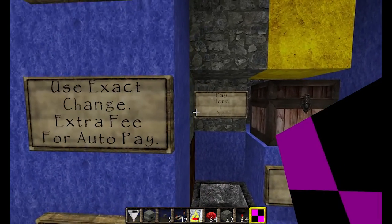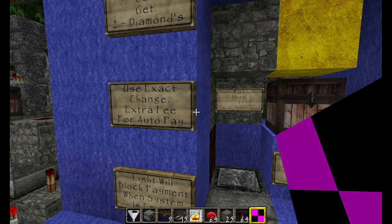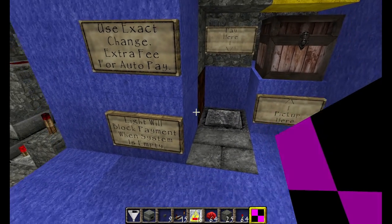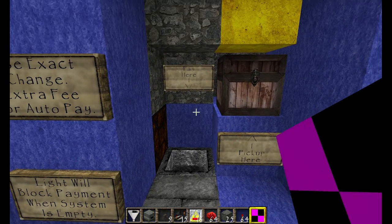Some of the features are: you need to use exact change or it will charge an extra fee in addition to the five cobble per two diamonds ratio. But if you pay the right amount, let it process, and then pay again, it will be at this ratio. The light here will also push out and cover up this hopper and light up to let you know if the system is empty, so nobody can try to make a payment and then not receive anything.